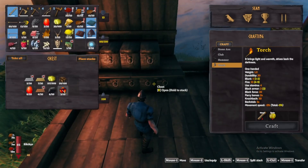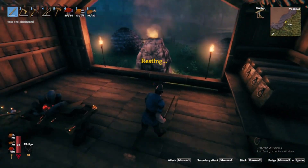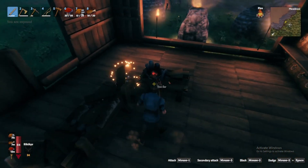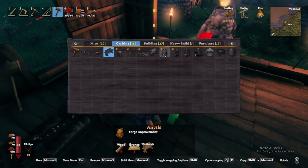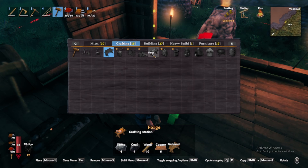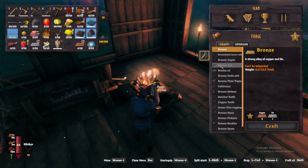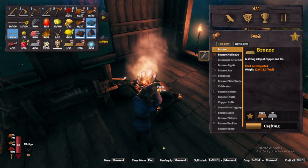I'm going to use this for a teleporter. But basically what you're doing is combining tin and copper, which you smelt in here. You're going to use a forge. To craft the forge you're going to need these materials here — you need a furnace first, and then you might need to build an anvil as well, just to upgrade it. It takes two copper and one tin to craft a piece of bronze.